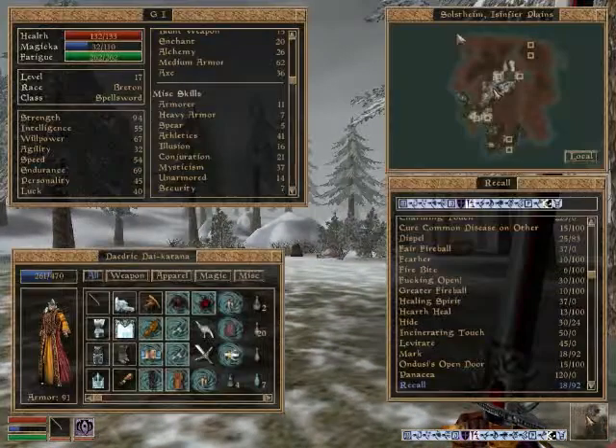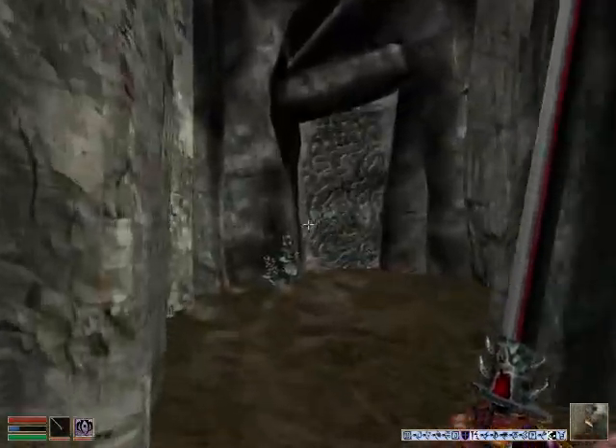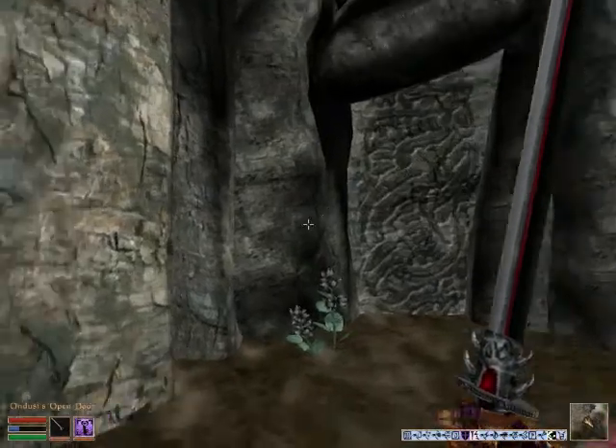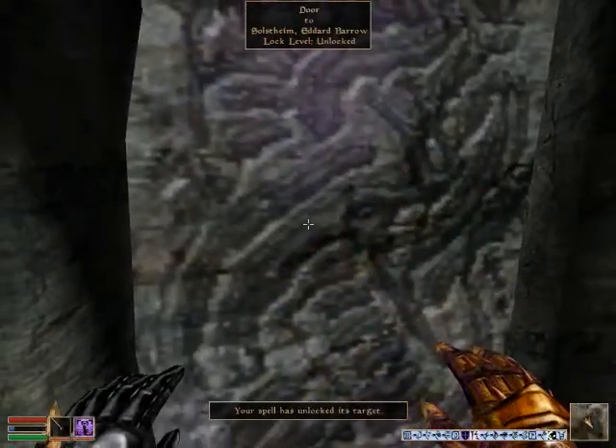Hey guys, you might be saying this doesn't look quite like Nord camp. Well, I'm right here and I noticed this little burrow. Let's get Odin Ducey's open door - this one's locked. Let's unlock that and see what's in here.